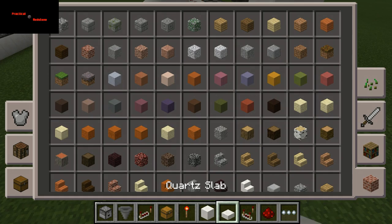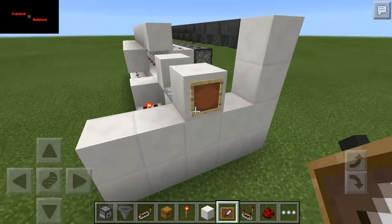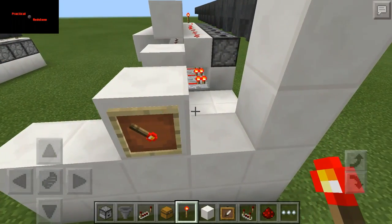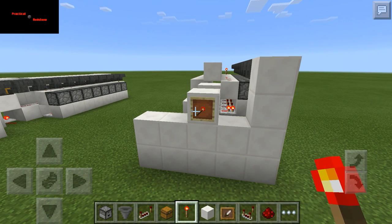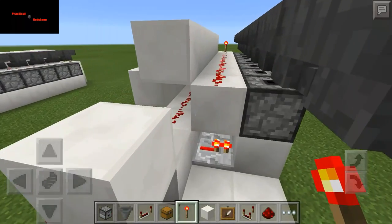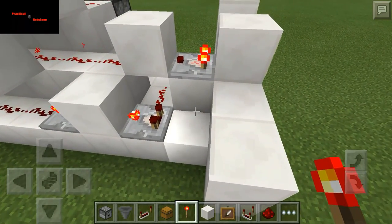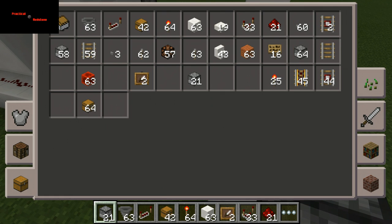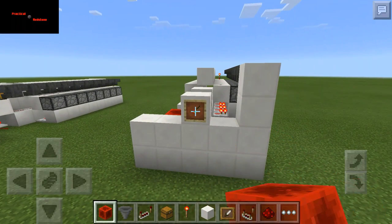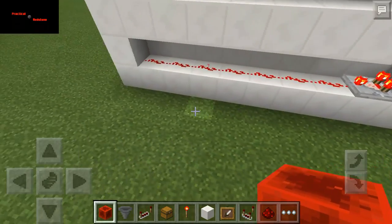You gotta change it out for an item frame. I just realized I don't have my skin on — oh well. All right. That's not right. Yep, that's wrong — oh, that's why. We'll swap that out. Now everything's going to work. Or not. Oh yeah, of course it's not going to work.